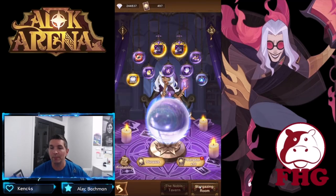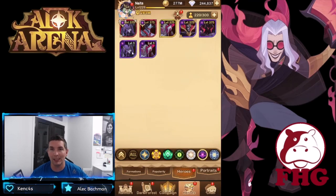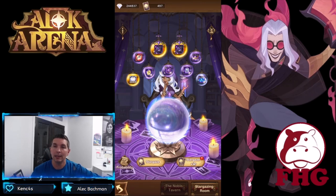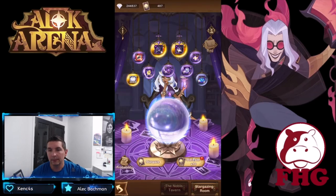Now we're looking at the stargazer. Looking here, we are building out Lucretia — she is going to be the first priority. We need three single copies of Lucretia and she will be done. Hopefully with the cards we can max out the heroes that we're looking for, so let's go ahead and get into the stargazer pulls.